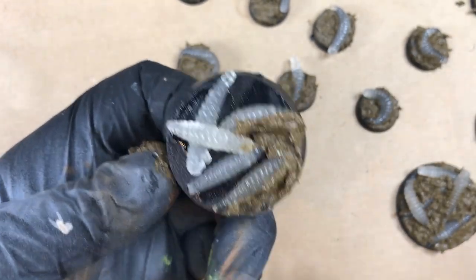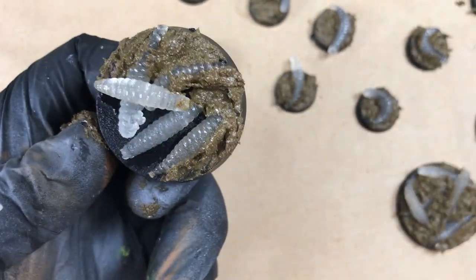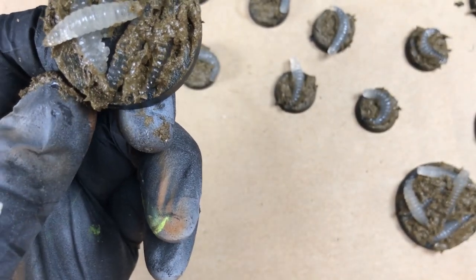and perhaps even harden up a bit. So once the grubs were placed on the base, I left them overnight to dry. The next morning though, I found the basing medium had dried up nicely, but the maggots were still soft and still sticky.